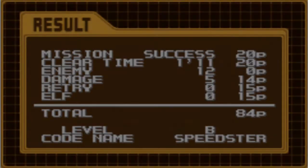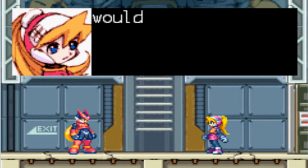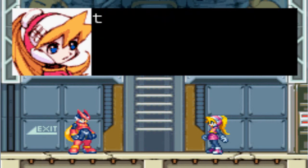Level B again - speedster. So what should we do next? If you didn't stop the mechanicaloid, the base would have become a sitting duck. Thank you, Zero. No problem, Seal. Before we do anything else, we'll just save our data real quick, and we will go do another mission which will be to find the hidden base.